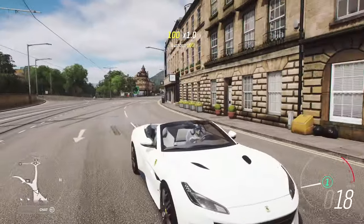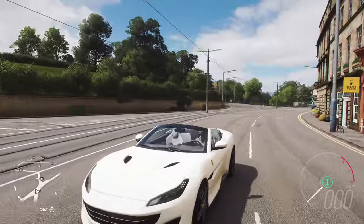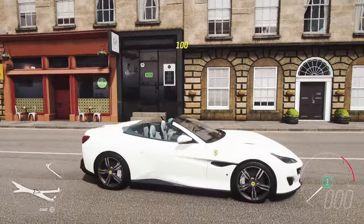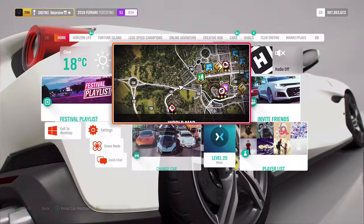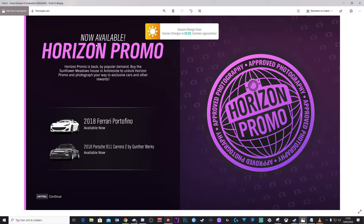I got a little bit annoyed when I had my 200 pictures. This is by the way the Ferrari that you get at 100 pictures, and the Porsche is at 200. So when I started the game up today, I got this notification — Now Available: Horizon Promo. You get the Ferrari Portofino at 100 pictures and the 2018 Porsche 911 at 200 pictures.